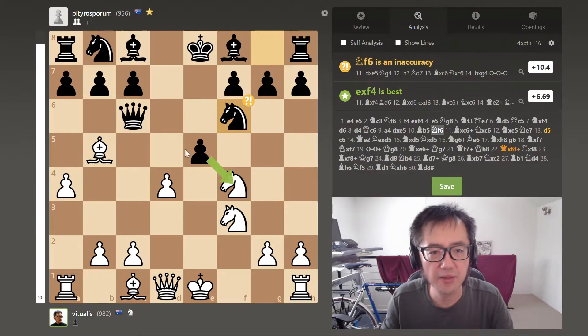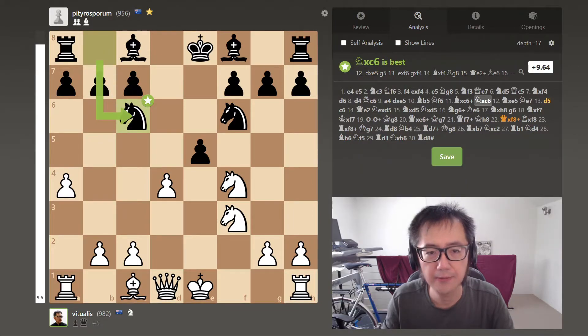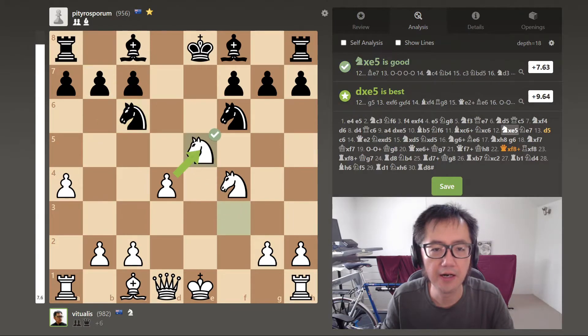Playing F6 would probably have been better — just straight out capturing that knight, accepting that the queen is probably lost. I take the queen, captures back, and here I now capture with the knight. The more principled approach would probably have been to straight out capture with the pawn, but here what I was trying to do — given that now I'm up on material — was to try to trade pieces as quickly as possible.